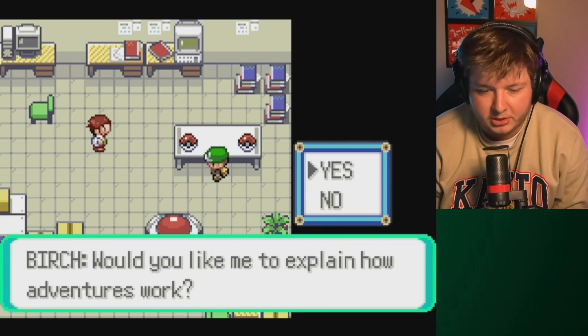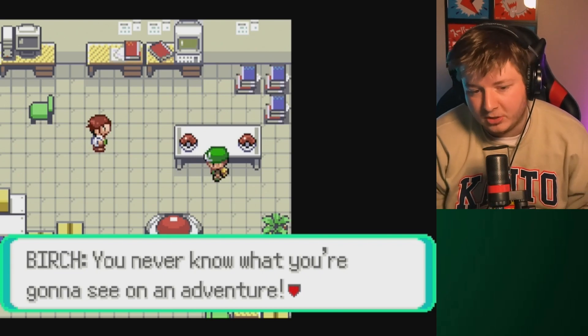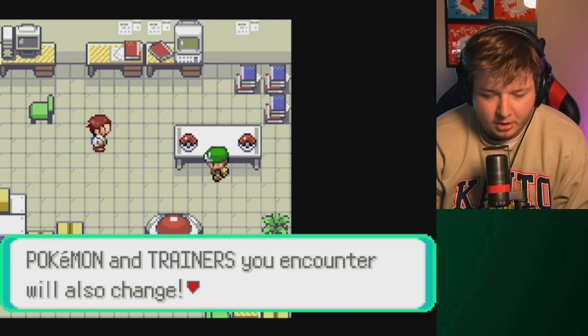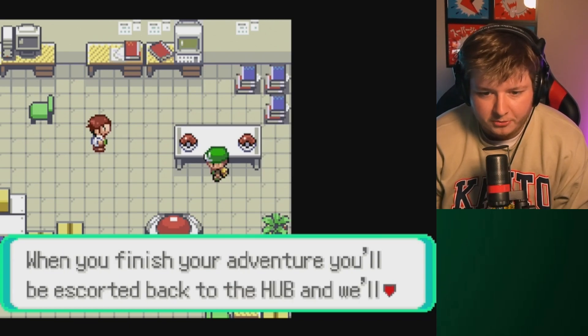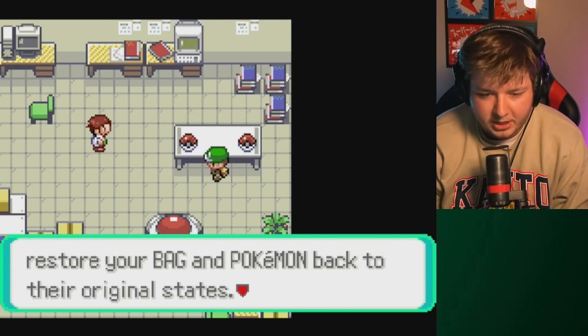Would you like to explain how an adventure works? Let's go ahead and go through this - I've played this before and used to do streams of it, but it's been a minute so this will help me too. Pokemon trainers you encounter will also change. When you finish your adventure you'll be escorted back to the hub and it will restore your bag and Pokemon back to their original states.